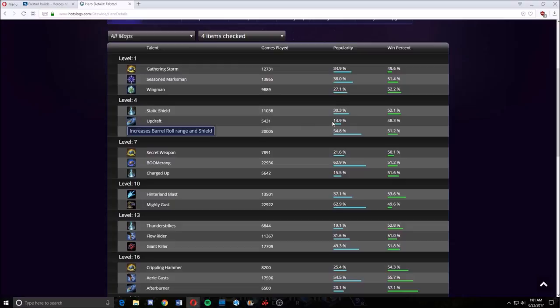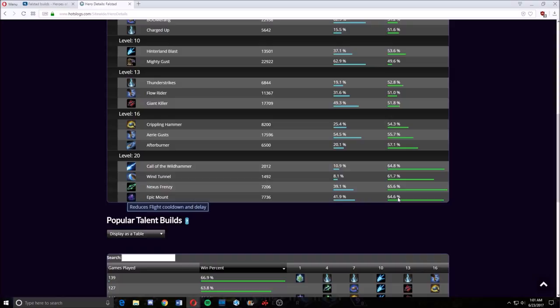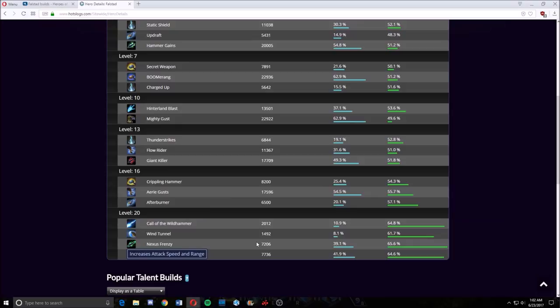Wingmen in general should have a higher win rate not just for the W build, but also for Hanamura — which you won't see in tournaments but you will see in Hero League — because that Bribe talent allows you to take the healing camp with just a single bribe stack, and that healing camp is ridiculously strong. You'll also see things like Wind Tunnel that drastically increase win rates, and Nexus Frenzy has higher win rates than Epic Mount. In Hero League, Nexus Frenzy would be better — that extra range keeps you away from enemies and you won't have the coordination to make use of Epic Mount. So if you're not that great with Falstad but want to abuse what's good with him, I'd recommend going a W build and getting Nexus Frenzy at level 20.